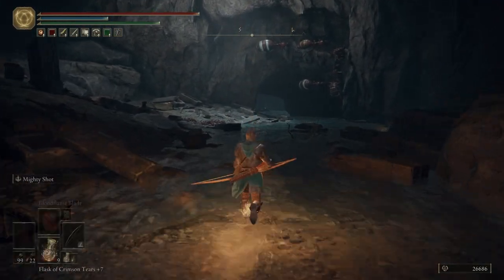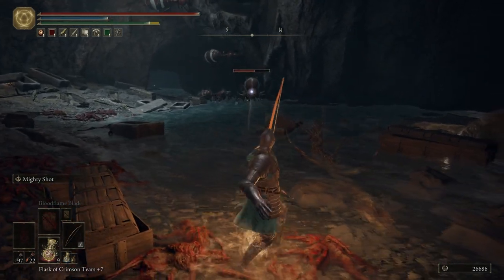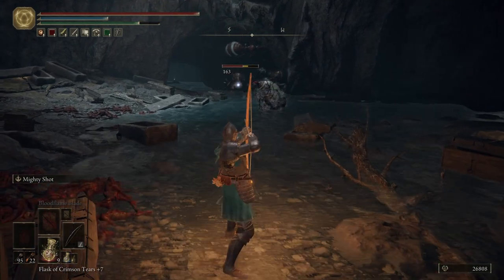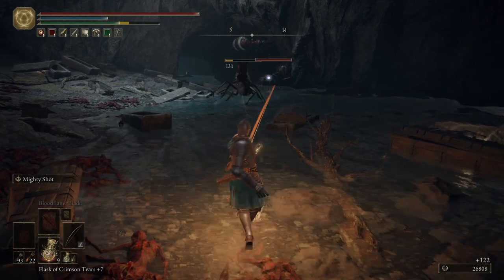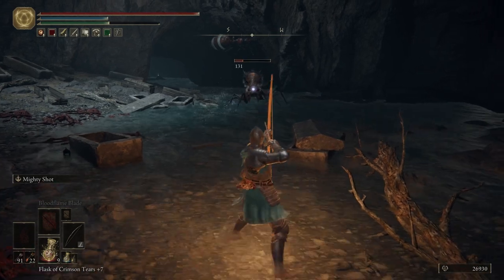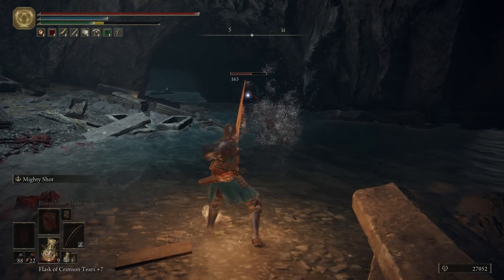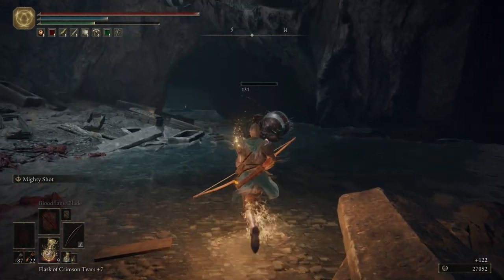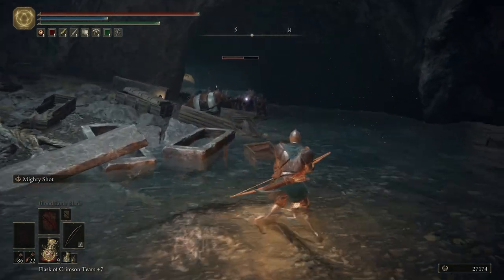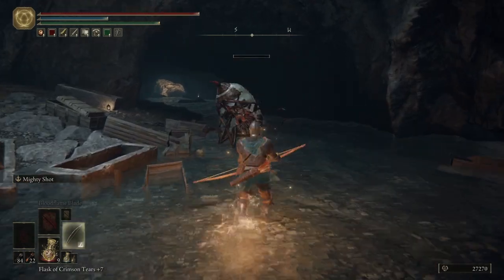We're going to pull out our bow to kill these ants. If you don't have a bow, you can always go over there and take them out with a sword, or if you have spells, that works as well. We're going to have to aim manually to hit that one — I don't know why it won't let you lock onto it, but it just won't.